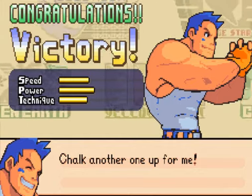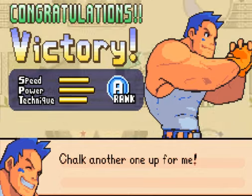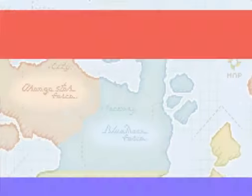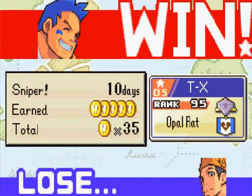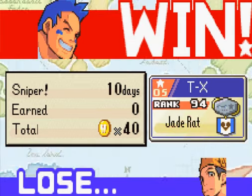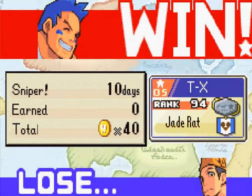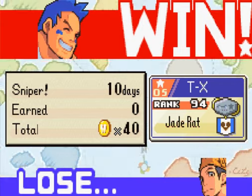Chuck up another one for me — an A rank. I'm satisfied. S, A — I'm in good form. I think if I was a bit quicker I would have got more, but at least I got a good rank. We ranked up to Jade Rat — we were Opal Rat, now we're Jade Rat. We're moving up in the ranks. Anyway, this is where we're going to end the video. When we come back next week, we'll continue the campaign of Advance Wars.